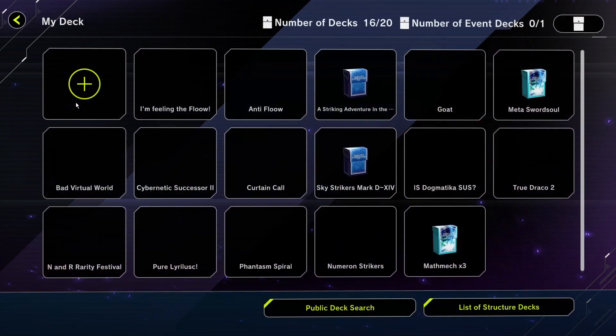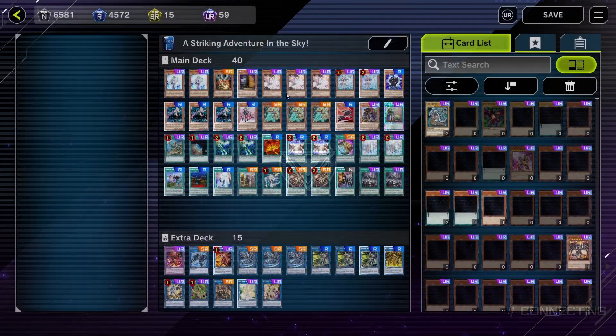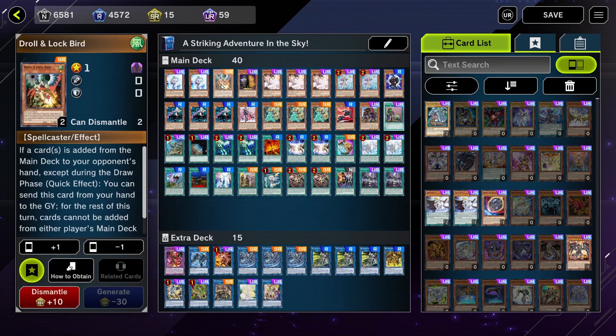Hello everyone! With the new meta, I figured it's a good time to make a new Star Stractor deck. I do think the Star Stractor deck really works well with the Adventure engine, so here what you're seeing is Star Stractor Adventure, and of course with DP.